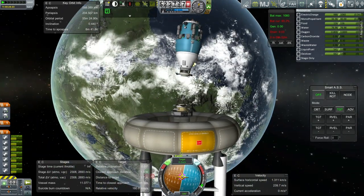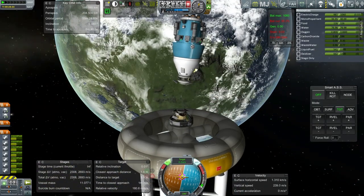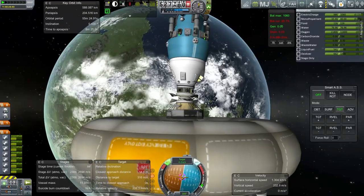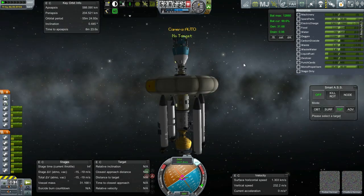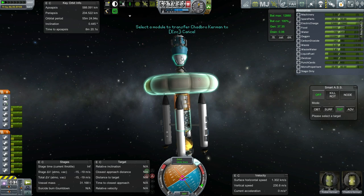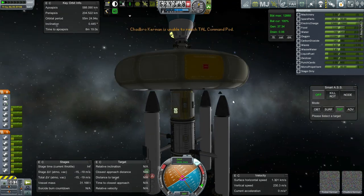We do have Connected Living Space, so I might not be able to transfer them within this whole thing — might have to EVA them to get them there. They are in the command module here. Transfer — unable to reach. Yeah, so we're going to have to EVA them.